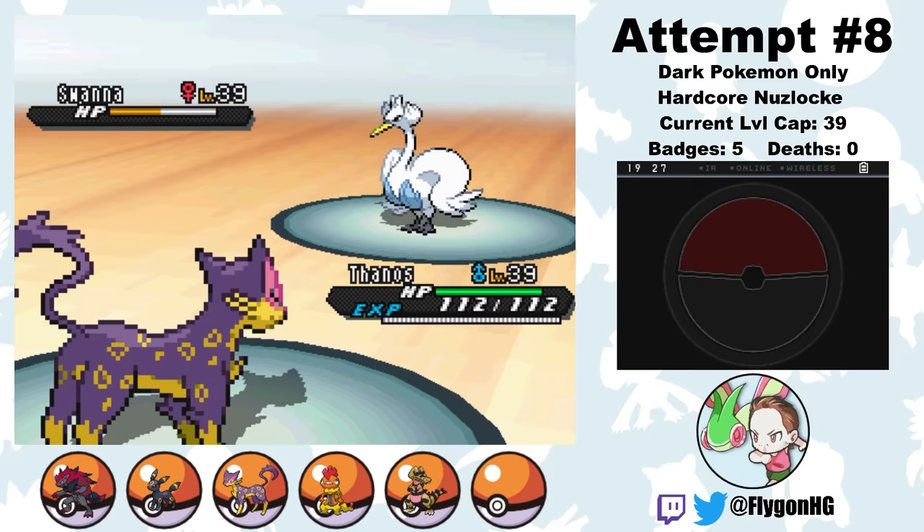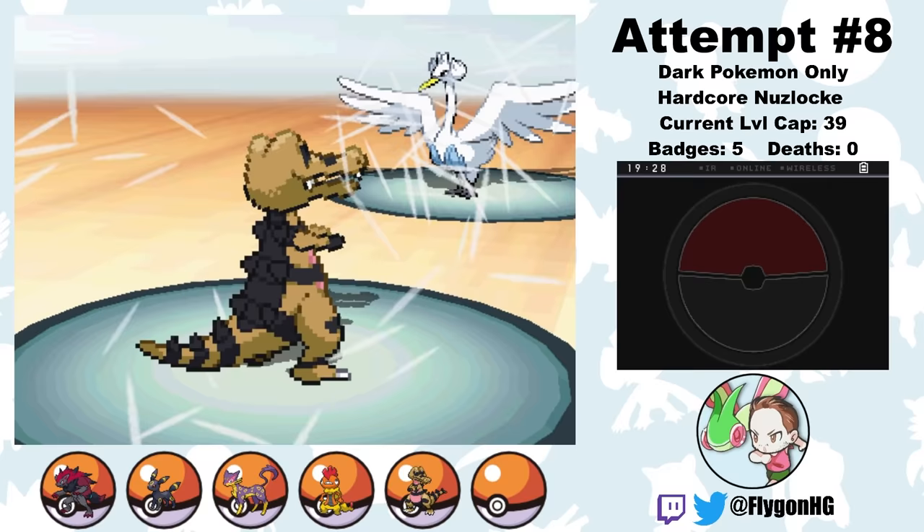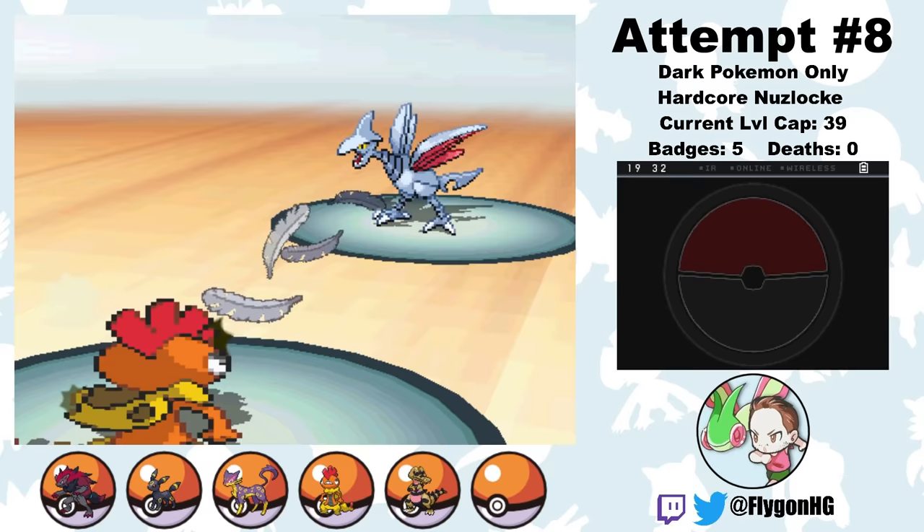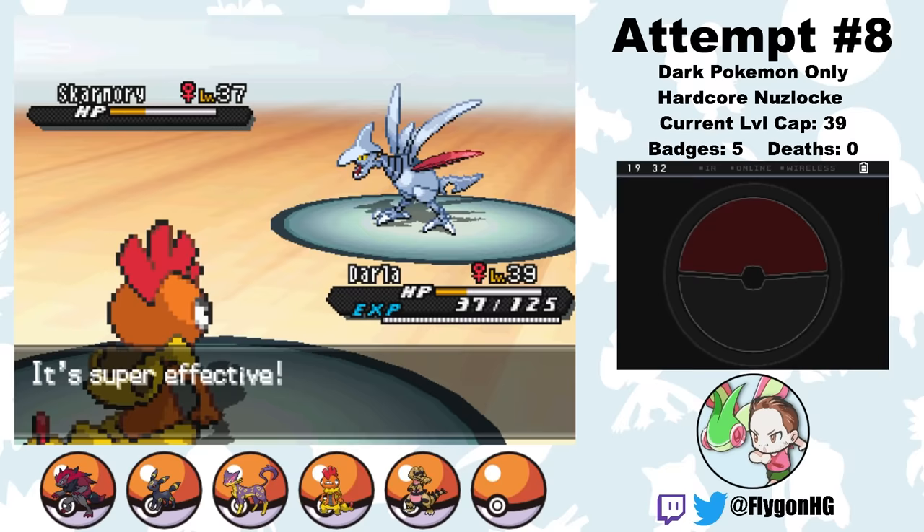It's pretty bad to lose Bellatrix since she's my bulkiest Pokemon by far, but we gotta do our best to carry on. After Thanos ultimately does nothing to Skarmory thanks to her using Roost, Loki is able to take it out with two Snarls, which thankfully connect. Skarmory comes out last, so I switch to Darla. Skarmory's only Flying-type move is Air Cutter, which is special. Since Skarmory has atrocious Special Attack, Darla is able to finish her off with a few Brick Breaks, getting us a very sloppy victory.